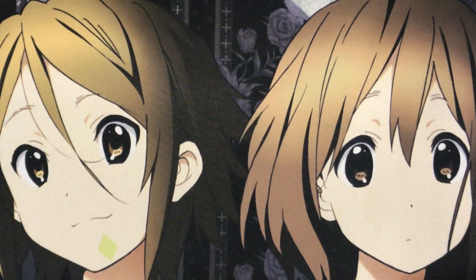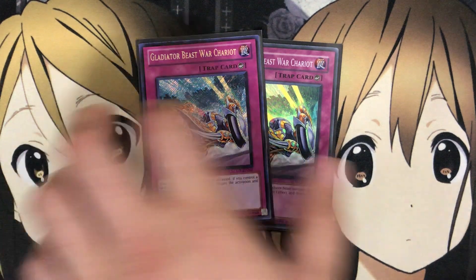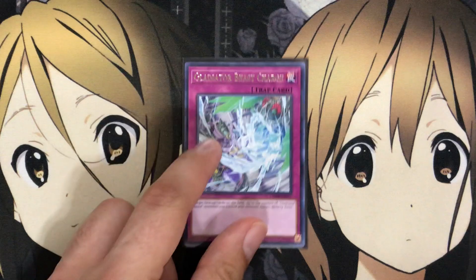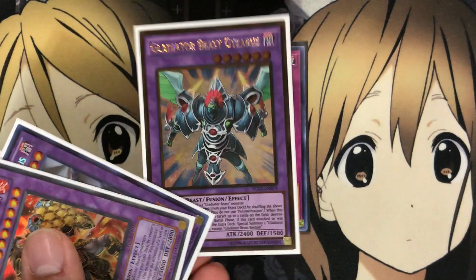For traps, I run two Gladiator Beast War Chariot: when an effect monster's effect is activated, if you control a face-up Gladiator Beast monster, negate the activation and destroy it. You almost always have a Gladiator Beast on the field, so two War Chariots definitely comes in handy, and being a counter trap, your opponent can only stop it with other counter traps. I also run one Gladiator Beast Charge — you target face-up cards on the field up to the number of Gladiator Beast monsters you control with different names and destroy them, taking care of your opponent's pesky cards.